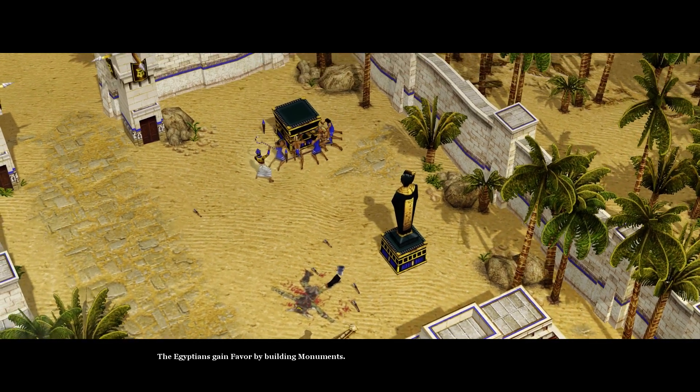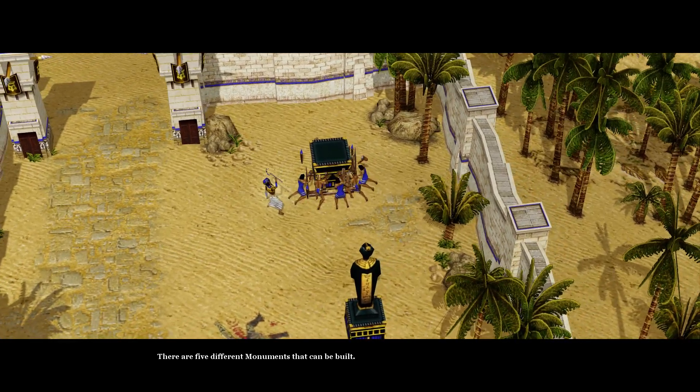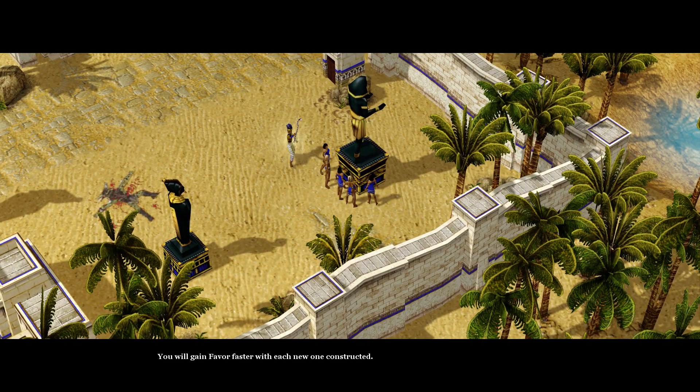The Egyptians gain favor by building monuments. There are five different monuments that can be built. You can only build one of each. You will gain favor faster with each new one constructed.